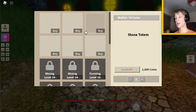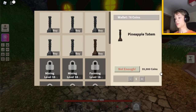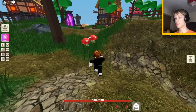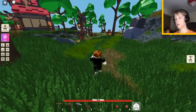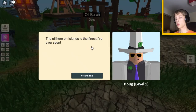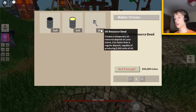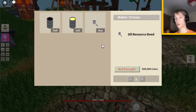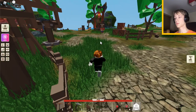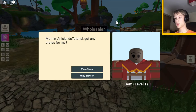Over here you can buy totems - a lot later on in the game when you are doing industrial stuff, you can buy totems often for thousands of coins. Behind the baker is Doug the oil baron - oil is for tier 4 workbench which is really late game. You can sell oil and buy oil resource deeds, but let's not worry about that. Over here is the wholesaler Dom - very similar situation, late game, let's not worry about him.